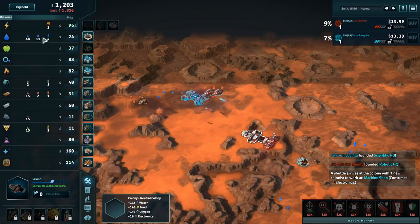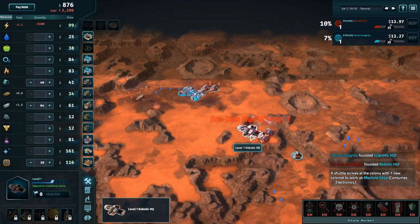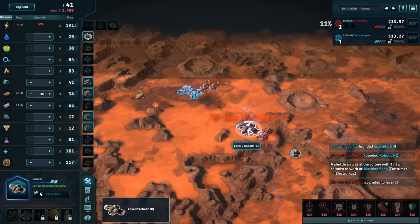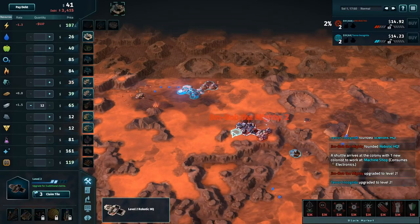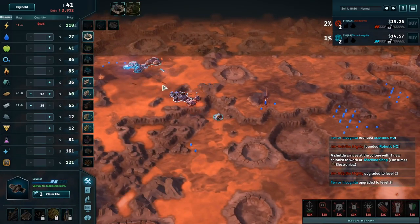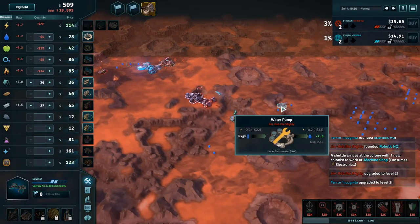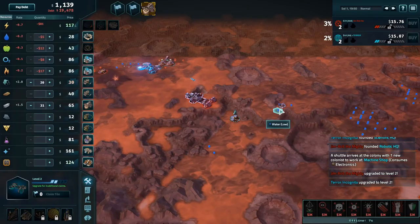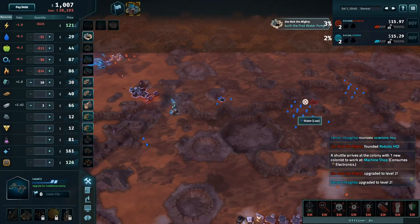Terror did get it first — he was one, two, three, four tiles away — so Scientific HQ2 for Jim. Terror moves immediately into a third steel mill. Jim decides to claim that high water next to him. I would have been really tempted to put the high right in the middle of that huge patch here.